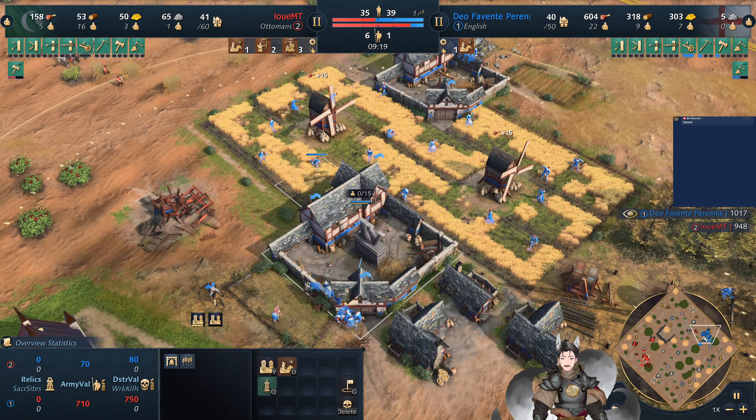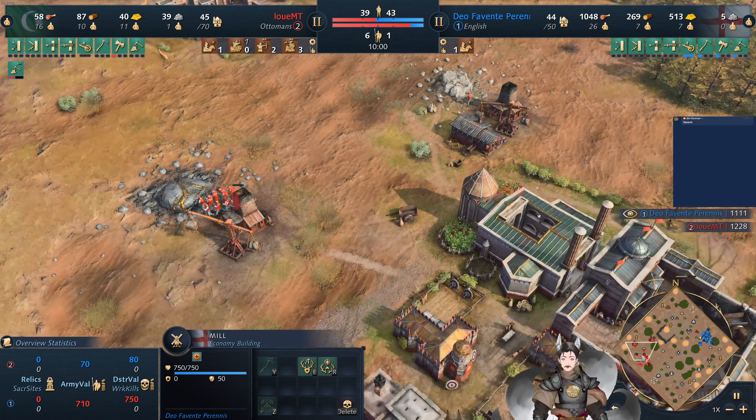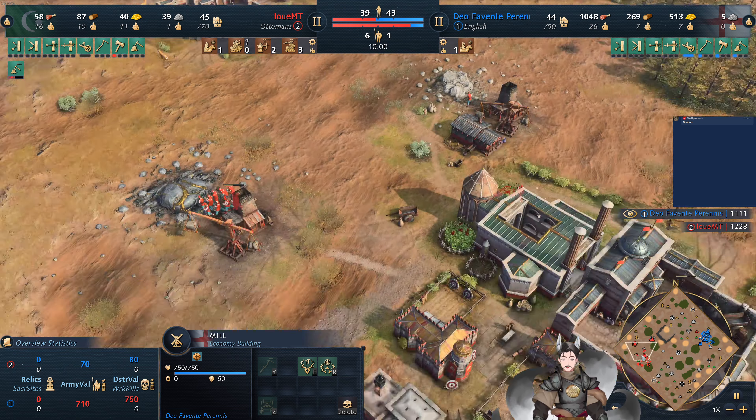We've got three Spahi here and the scout. Two Spahi are quite wounded. He does spot these units. He does go and pick up a sheep there, and he's going to lead them back to glory — or at least to safety. There's a bunch of angry men with pointing sticks at him.